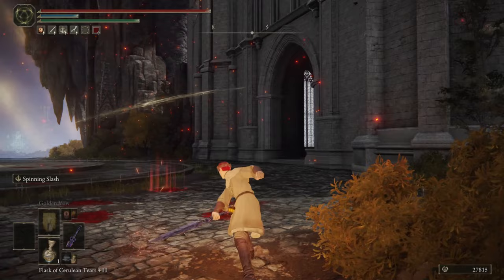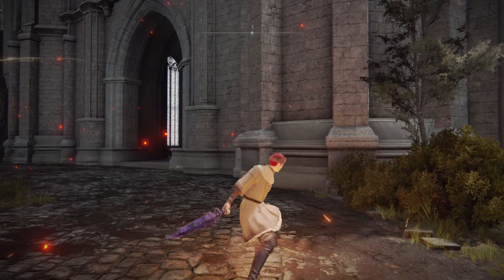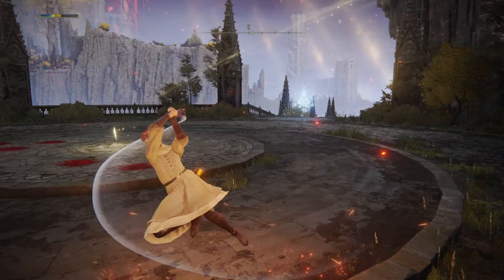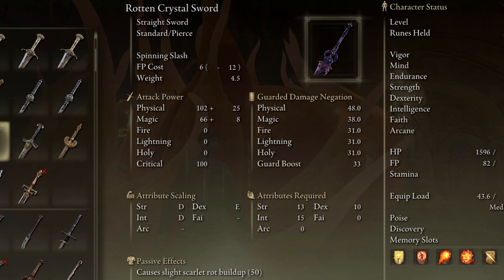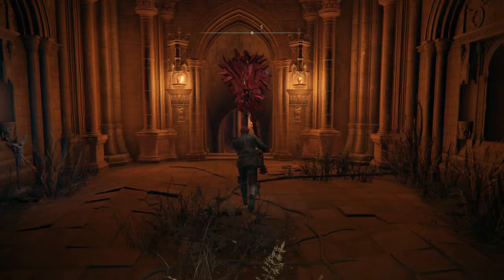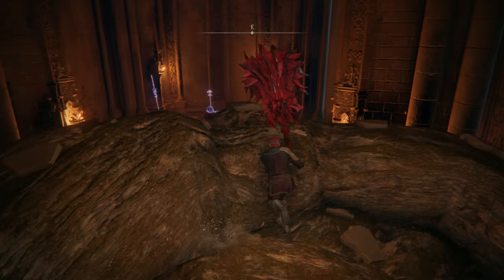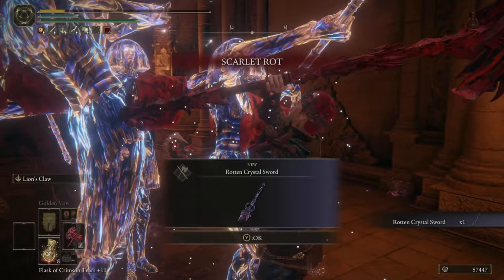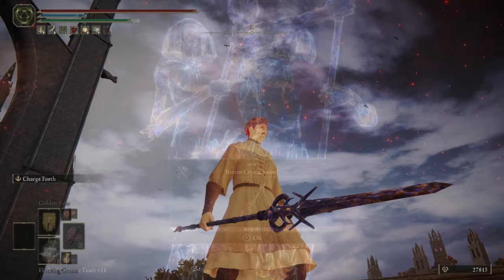Sixth, we have the Rotten Crystal Sword. Just like the Crystal Sword except it does Rot damage — and it actually looks really, really cool. It's interesting that Scarlet Rot can even infect crystals. The weapon skill is Spinning Slash and unfortunately it cannot be replaced. To use this weapon, you need 13 Strength, 10 Dexterity, and 15 Intelligence. Still in the Haligtree dungeon, go to the Elphael Inner Wall Site of Grace, head down the stairs and take a left. You'll see three Crystallians and a chest — open the chest to find the Rotten Crystal Sword. Good luck making it back out alive.